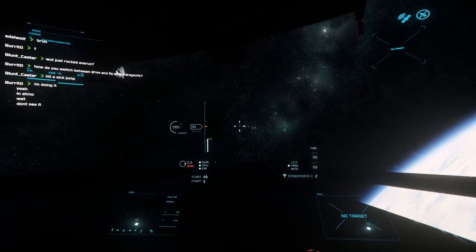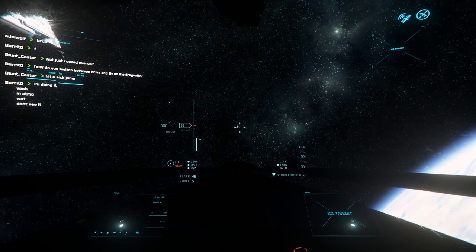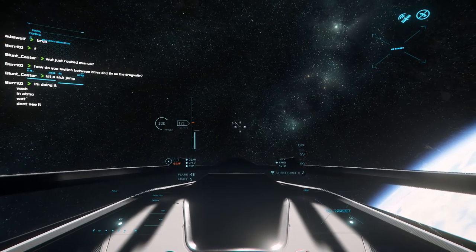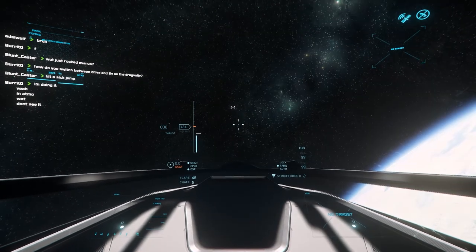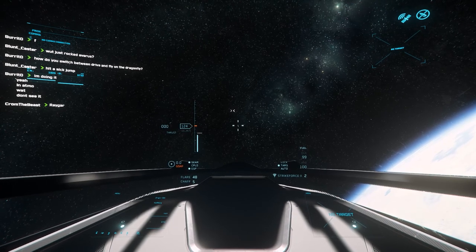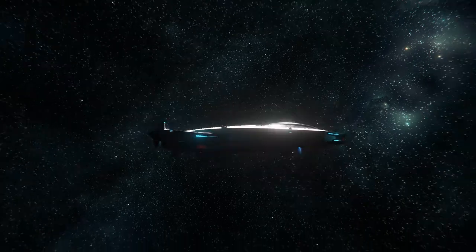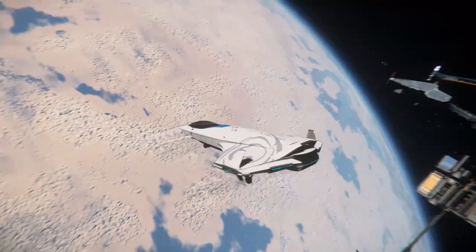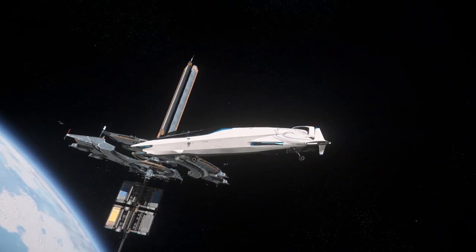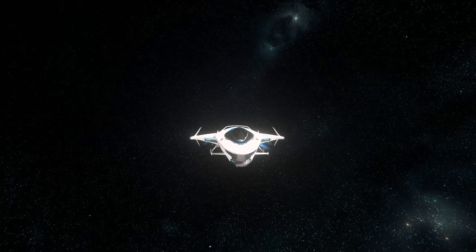Before we wrap up, a few more commands: pressing L toggles exterior lights on and off. C toggles cruise control, which holds our max speed limiter's set speed. And V decouples the ship — this turns off the opposing thrusters. Normally when you let go of W, thrusters kick in to slow you down, but when decoupled those thrusters remain off, allowing you to move in your current direction at whatever speed you're going. This is great for dogfights, as you can spin around to shoot while still traveling in the direction you were originally facing.